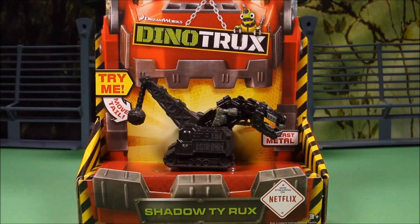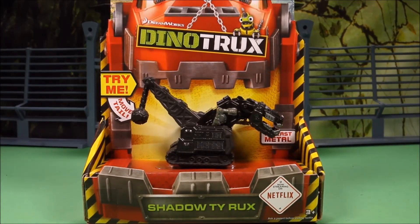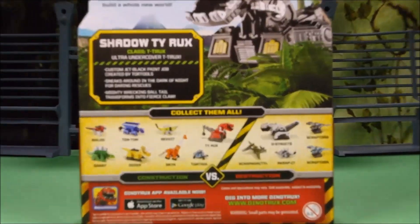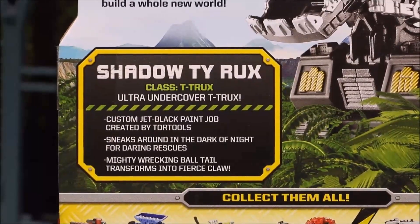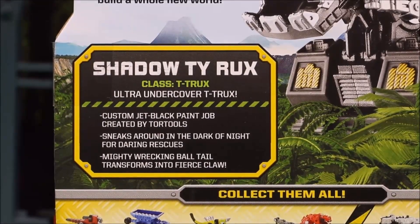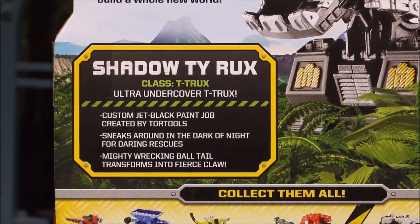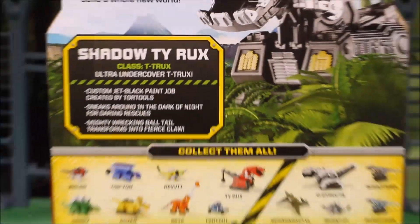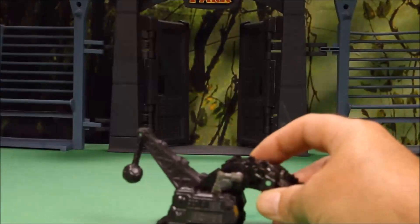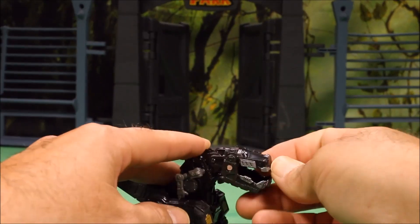Next up is Shadow Tyrox. His bio says: class T-Trucks, undercover T-Trucks. Custom jet black paint job created by Tour Tools - sneaks around in the dark of night for daring rescues. He has a mighty wrecking ball tail that transforms into a fierce claw.